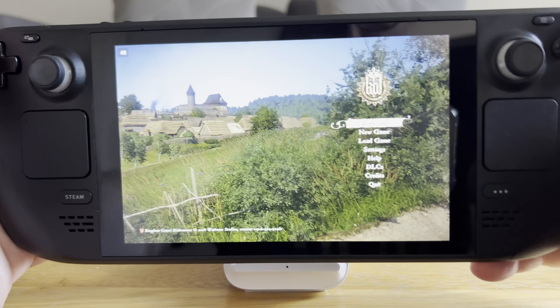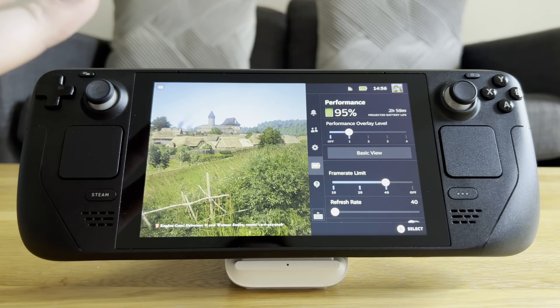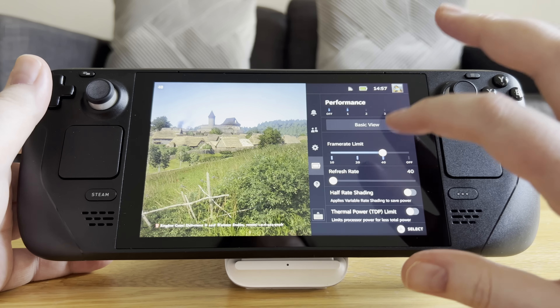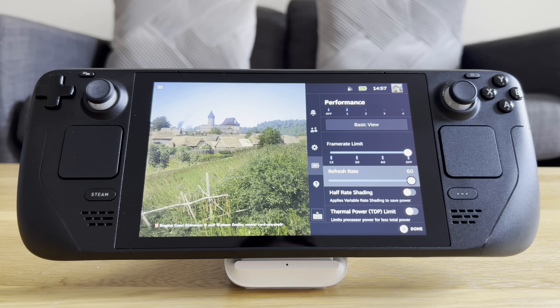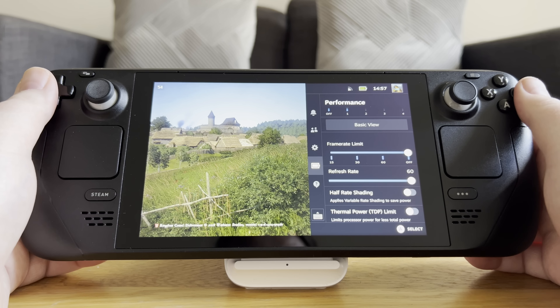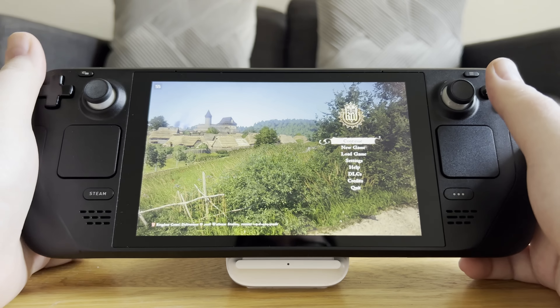Here we are — we're in the main menu. As you can see, the game is running at a locked 40. One of the nicest features of the Steam Deck is you can modify this thing endlessly. I've currently got it set for a refresh rate of 40 hertz, and I've bumped the frame limit down to 40 fps. For this video I'm going to bump it back up to 60.